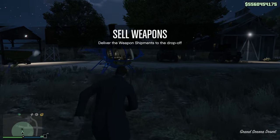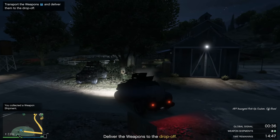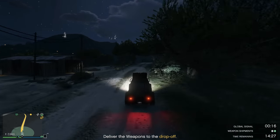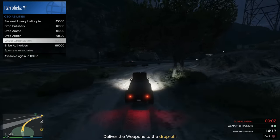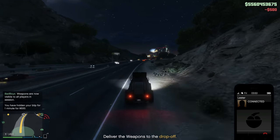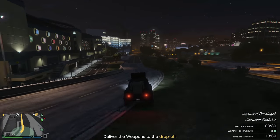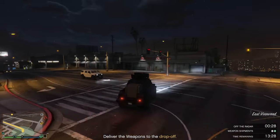So you go and do the Cayo Perico heist, you get $1.5 million for instance, then you go back to your bunker. After the supplies run out, you'll most likely have about 20% of your bunker filled up. Normally that would give you about $210,000, but since it's double money, you'll get right around $420,000. When you go and sell that, you're only going to be using one vehicle, so you could do it really quickly. You'll also get the high demand bonus, and if you have some extra MC presidents or CEOs in the lobby, you'll get a bunch of extra money off of them, ending up with close to about $500,000 from that one bunker sale.